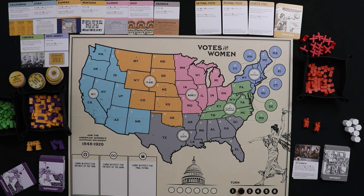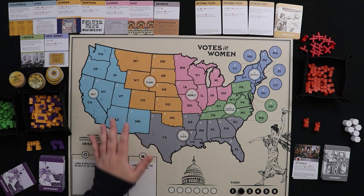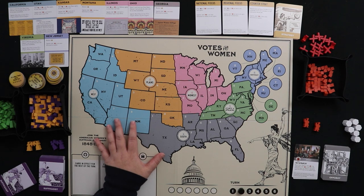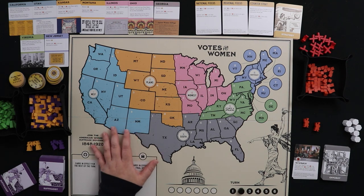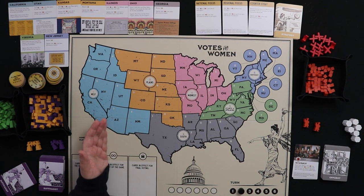The final phase each turn is Cleanup. First, advance the turn marker. Check for cards in the 'in effect for the turn' box and remove them to set up a clean new turn. Also check: if you're on turn six, has Congress sent the amendment to the states? If so, how many states still need to vote? If you sent the amendment earlier, continue competing in states until enough are decided.